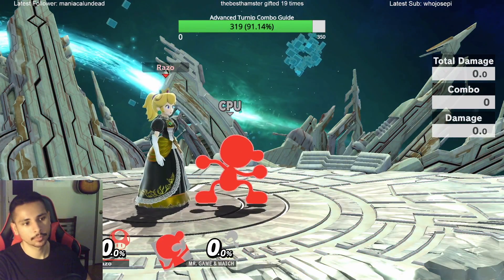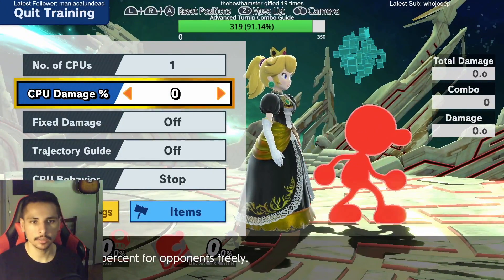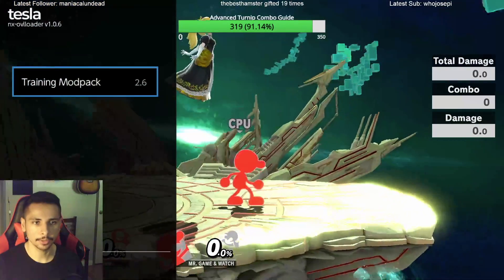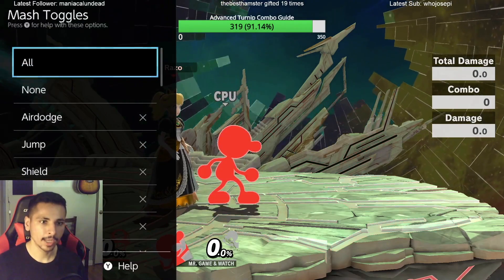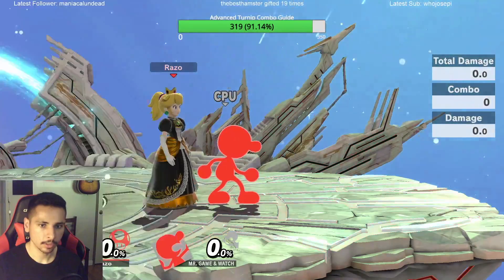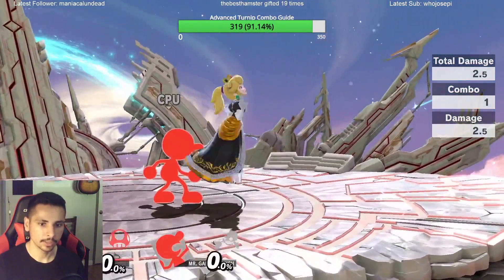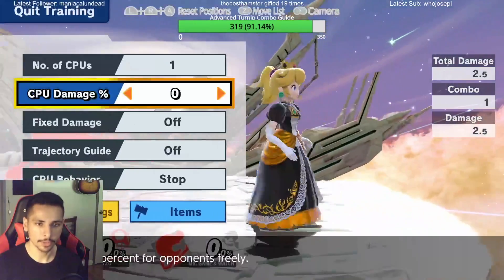How do you do the turnip train? Let me set it up so I can show you. I'm going to have it so Mr. Game & Watch is mashing shield, so as soon as he gets hit, he's just going to shield like that. That's going to determine whether the combo is true or not.